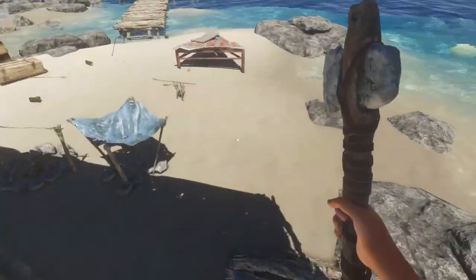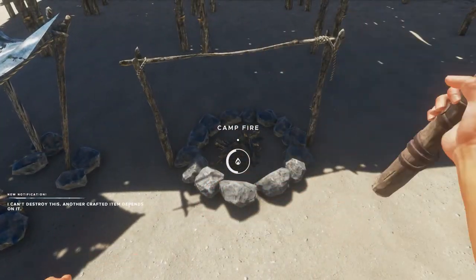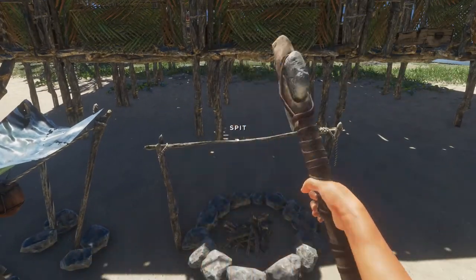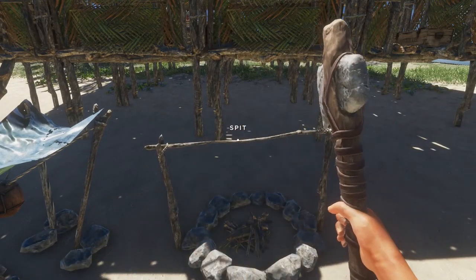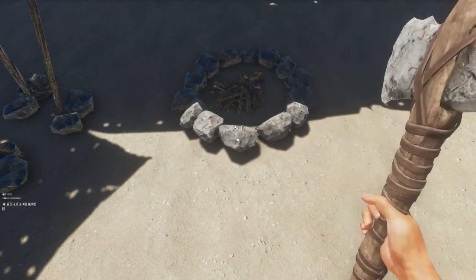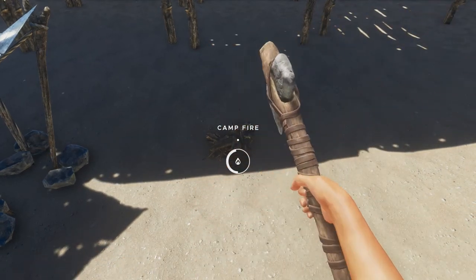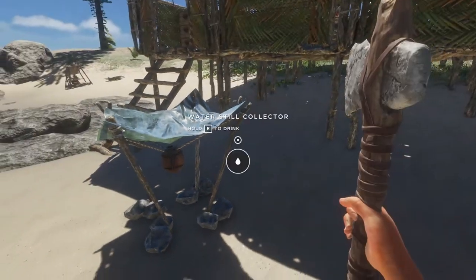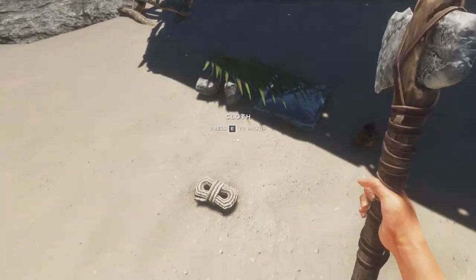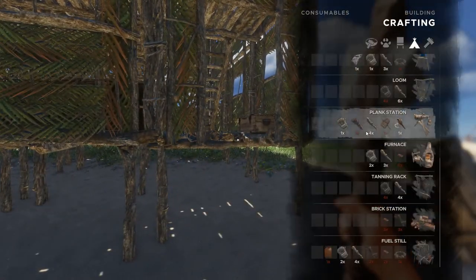Now let's see about the deck out here. The water still will have to move, and the fire spit — I don't actually use this. I have to destroy the spit first, then break down the fire pit, then the campfire. I don't get the stones back from it — that's garbage. At least I got a couple of sticks out of the deal. Got the rocks back out of that one though, nice.